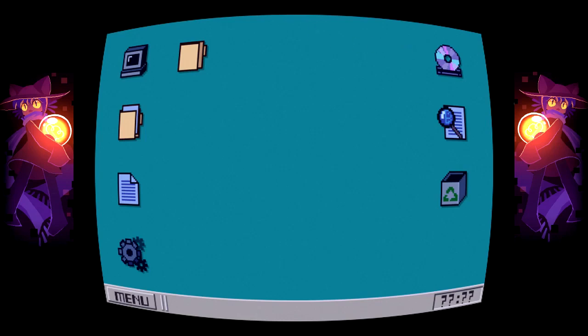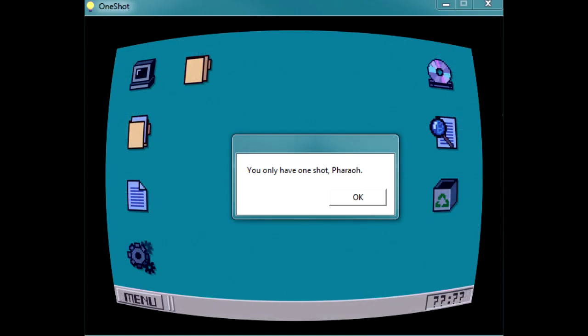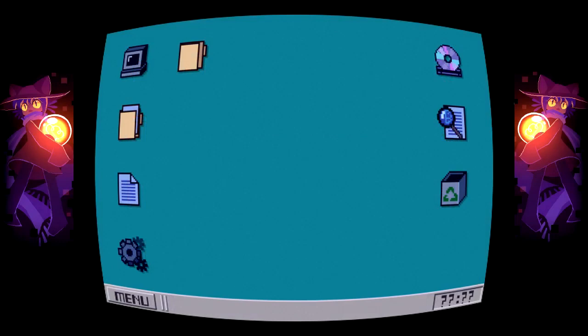This is creepy. Basically it's telling me — and then I had a separate dialogue box show up: 'You only have one shot. Pharaoh.' Because I named my PC after my persona, my username — Pharaoh. And that's very telling. I could've used my real name but I figured it's gonna be my gaming PC for all my LPs.